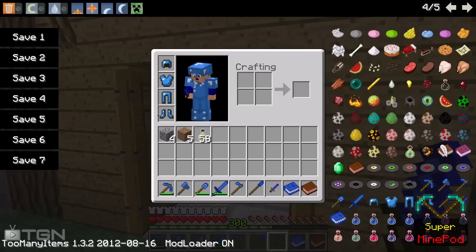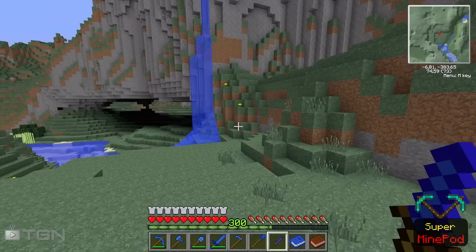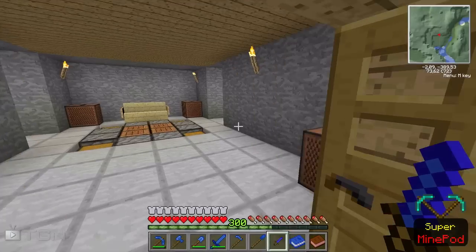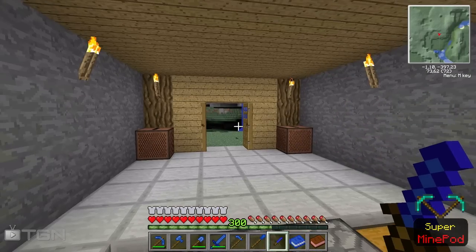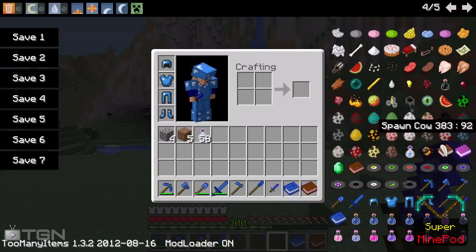One more thing — the weapons and armor don't take damage, so that's kind of a nice feature. It means they have no durability, so you can use them forever. It's like a creative mode feature built into the mod itself. Also, this book can only be spawned in creative mode or with Too Many Items or any other inventory editor.